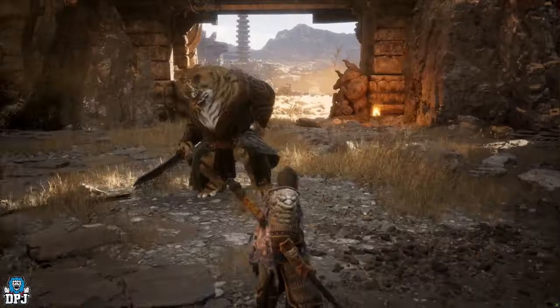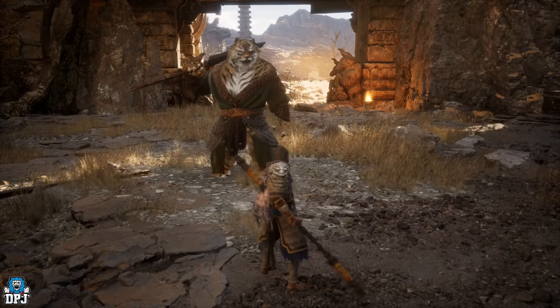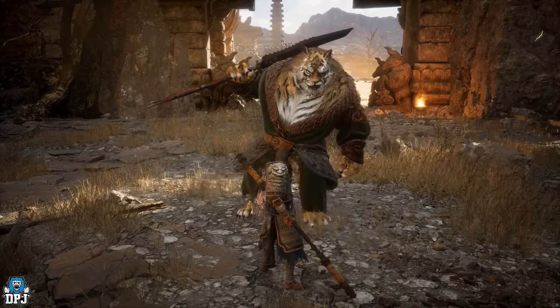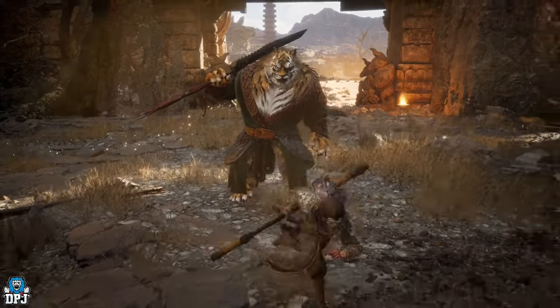Upon taking him out, you are rewarded the Tiger Tally — a pretty cool item. You then want to push on to the next shrine: the Kingdom of Salhali, Sand Gate Bound.